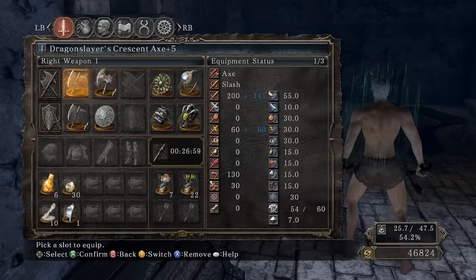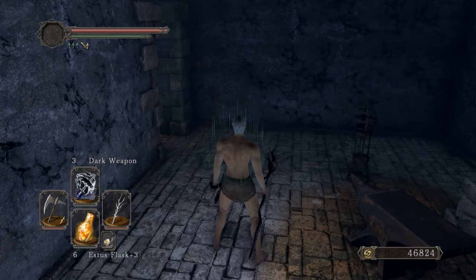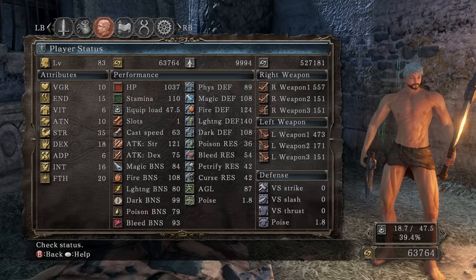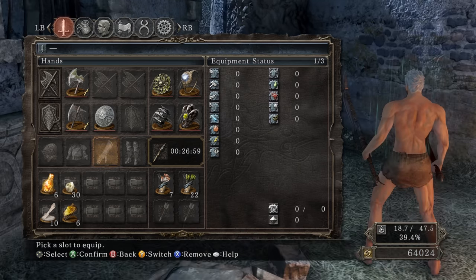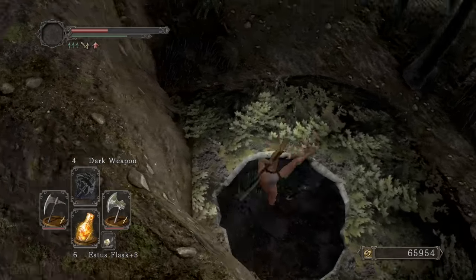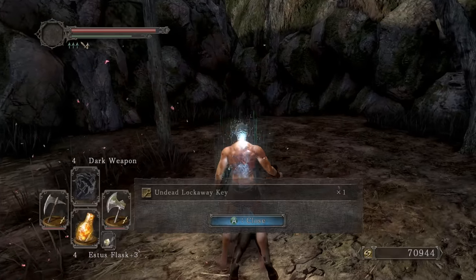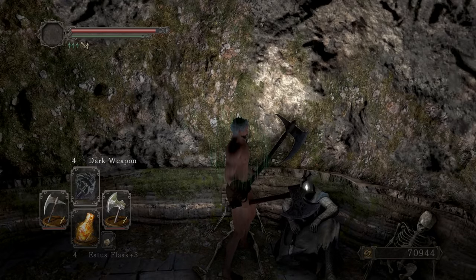Pine resins add 50 damage flat, so because I can't use a pine resin on my left weapon, I can use Dark Weapon stacked on top of the Lightning-infused Dragon Slayer Axe, and then use a pine resin on the Bandit Axe for 50 more damage. The Bandit Axe does roughly 80 more damage than the infused Dragon Slayer Axe. The running attack is amazing — super fast. Then we get Ring of Blades and Grave Gauntlets, and that's pretty much the build.